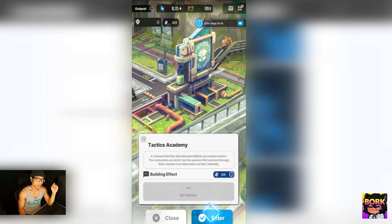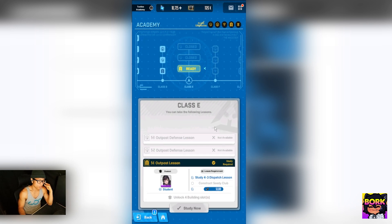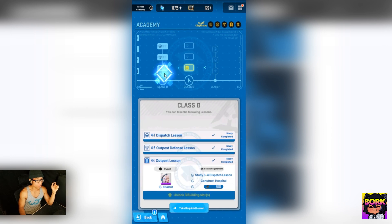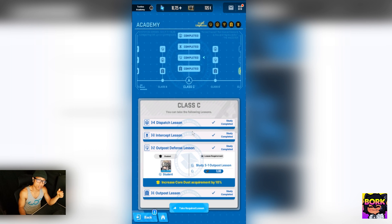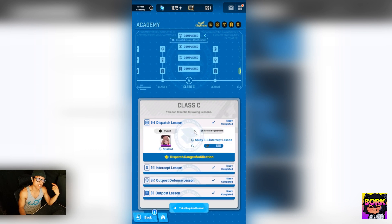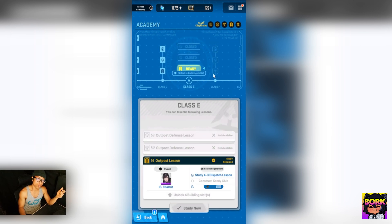Next up is the Tactics Academy. Note that the buildings right now don't really serve a purpose outside of these specific Tactics Academy functions. You have lessons here, and what these do is increase your ability to get more core dust and increase your dispatch missions — how difficult a level you can access — which is a good way to get more passive resource grinding.